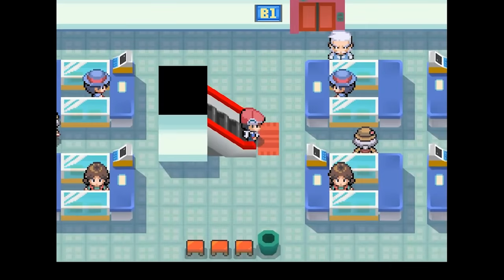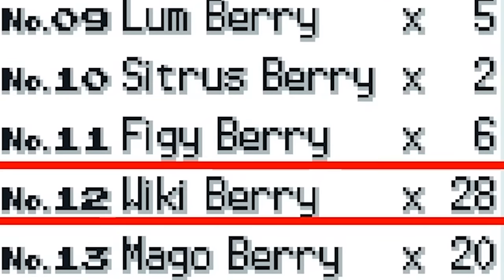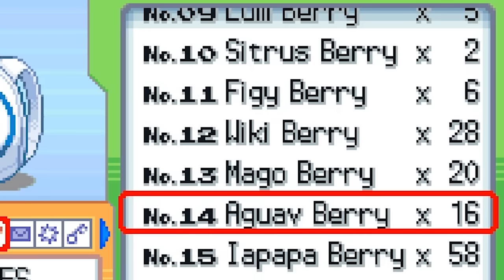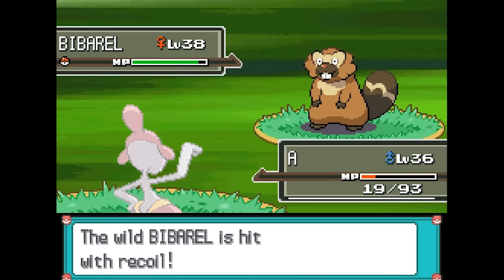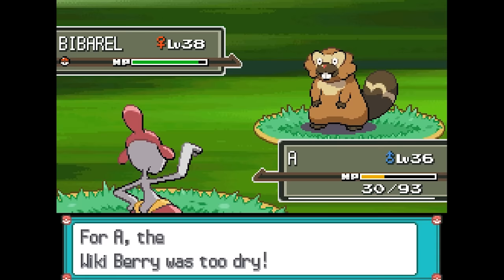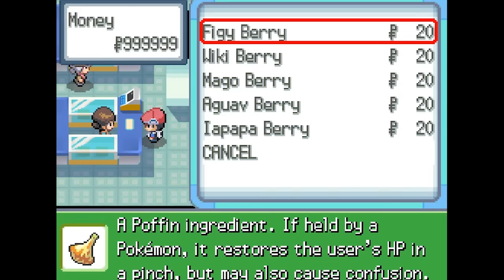In the basement of the Veilstone Department Store in Pokémon Platinum, there's a cashier that'll sell you five different types of berries for only 20 Poké Dollars each. These berries are the Figy Berry, the Wiki Berry, the Mago Berry, the Apapa Berry, and the Aguav Berry. All of these berries have a very similar effect — they'll restore one-eighth of your health after it drops to half or below, and depending on the nature of your Pokémon and which berry you give it, it might get confused after healing. It's not the best berry for battling purposes, but it's finally something cheaper than Mail.